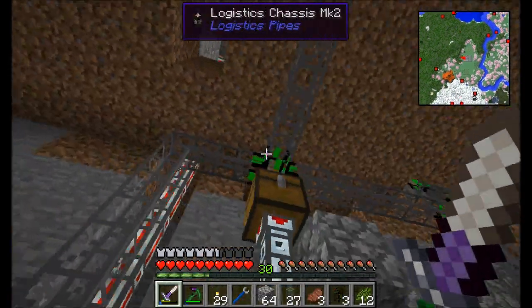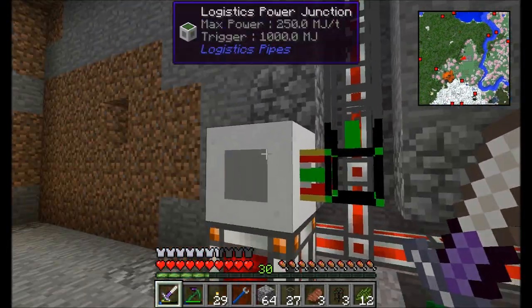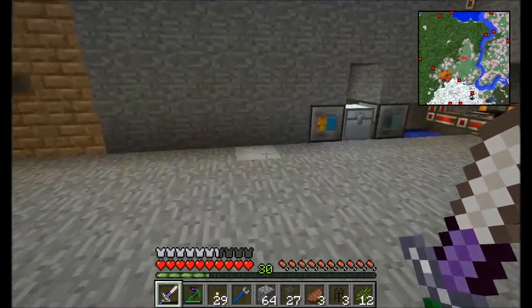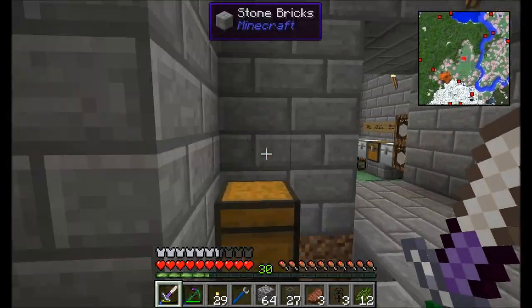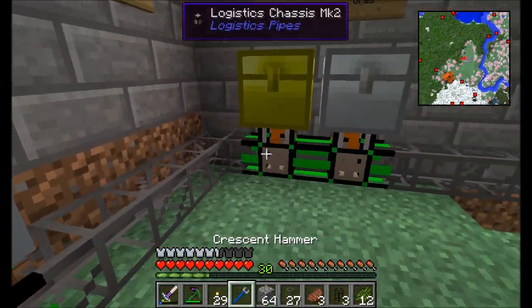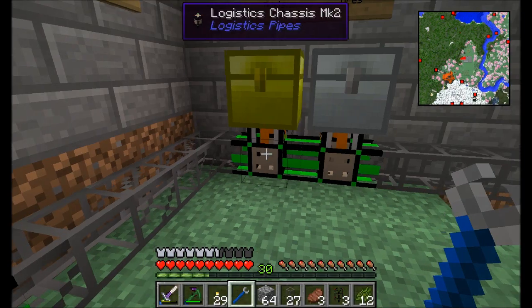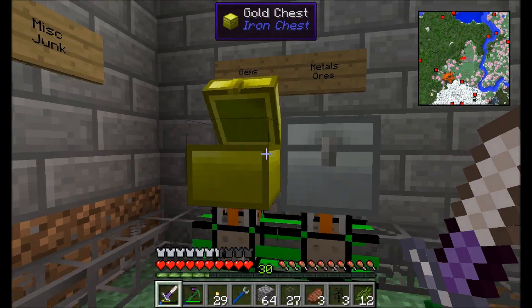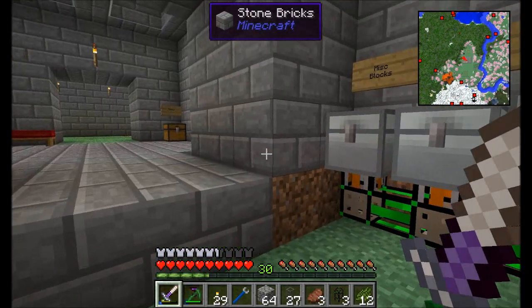Anything else that's not like that is going to find its way throughout the system wherever it's appropriate. This is our connection to power. Logistics pipes need power to do all the cool stuff that they do, and we're using Thermal Expansion's energy system to keep that thing well powered. In here we've got some items set up to sort — we've got the polymorphic item sync module, which basically says anything that's inside this chest already gets sent here. So if you belong in this chest, you're already in there, so go ahead and send it this way.